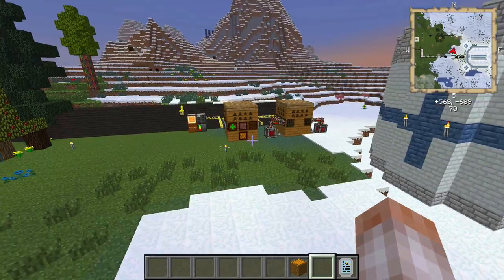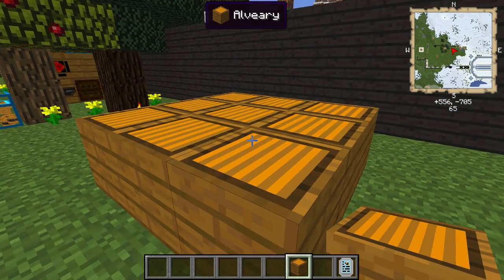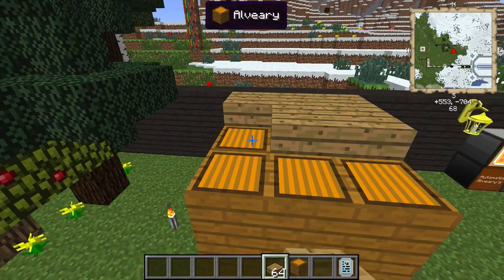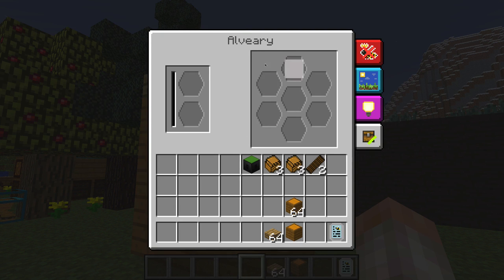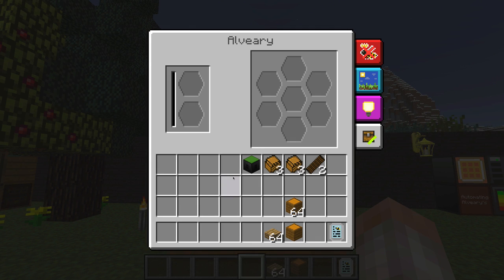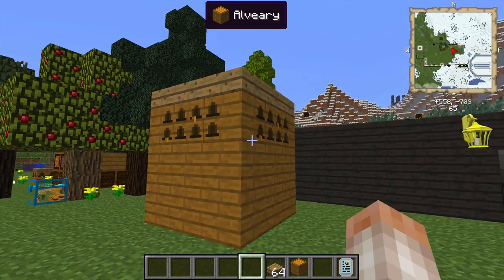Let's walk out here and build a basic alviary. We're going to need to put it in a nine-block pattern and go three high. It's not going to become an alviary yet because we haven't put wood slabs on top. We'll use oak wood slabs — it doesn't have to be oak — and there we go, it turned into an alviary. If you open it up inside, you can start the bee breeding process. You'll notice there's no space for frames inside this alviary — we're going to learn about that in a second.